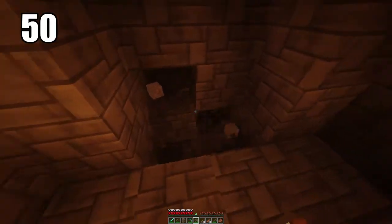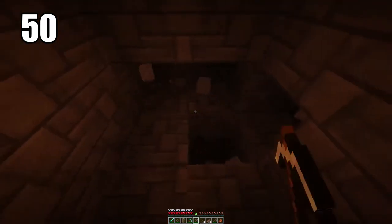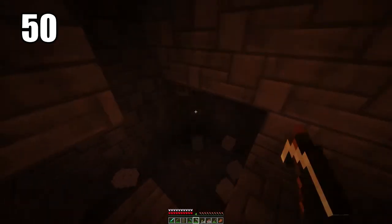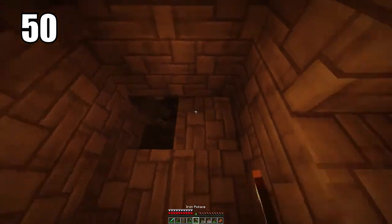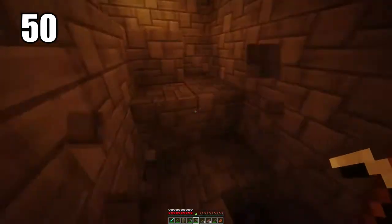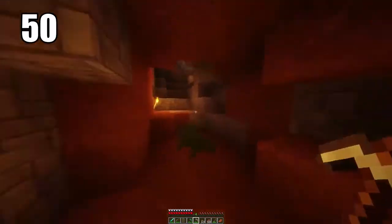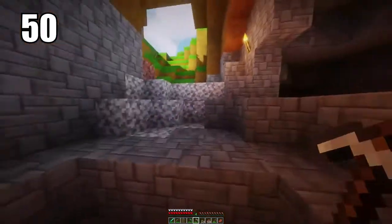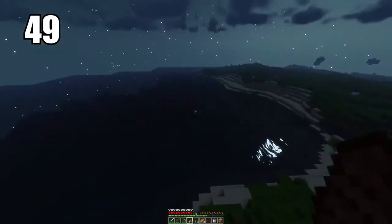Tip number 50 is staircase mining. Digging straight down in Minecraft is never a good idea. One of the safer ways to go about it is staircase mining, where you leave a block after you've mined a certain level so you can jump back onto it when you want to get out. This makes it a lot safer so you don't fall, and makes it easier to escape once you're done mining.